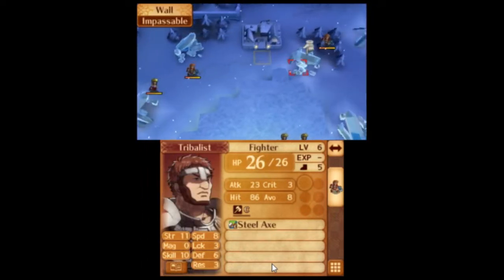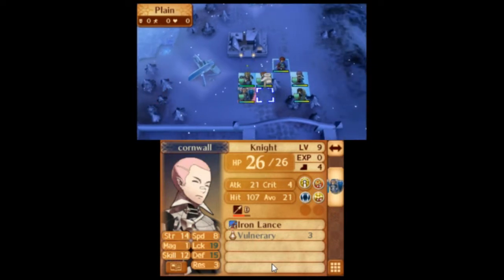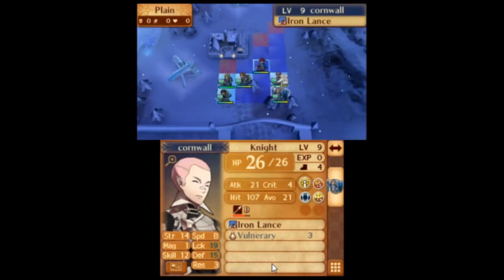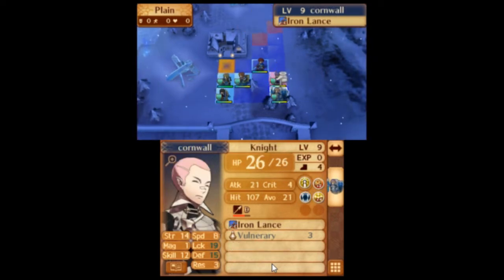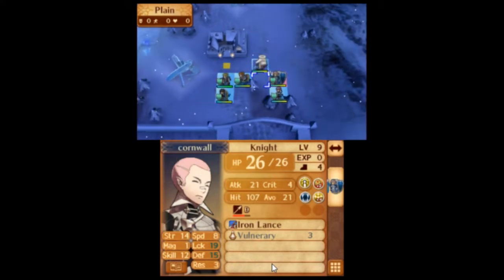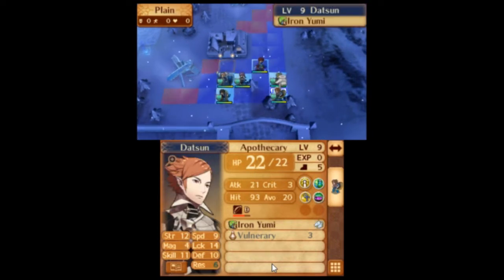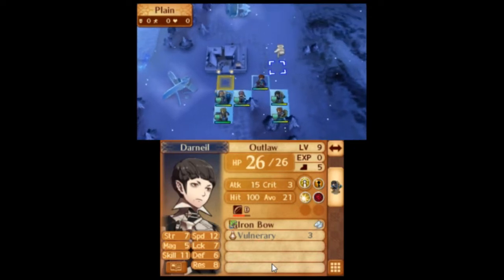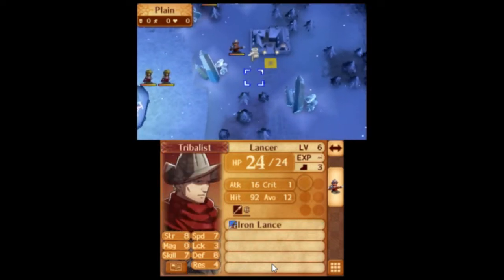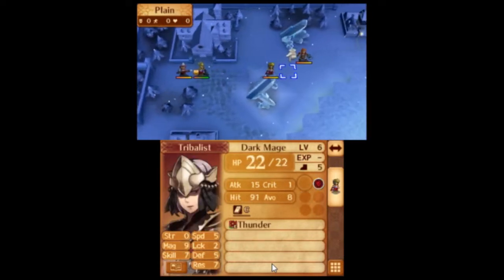Luckily, these enemies are not that scary. I think our Corrins are well-suited for this map, even if we don't have a healer — we have Vulneraries. You can get that village on Turn 1. We also have two archers, so that's a little interesting. I'd rather have you grab the village. I think this guy automatically grabs this on Turn 1. Not sure which direction he moves towards.